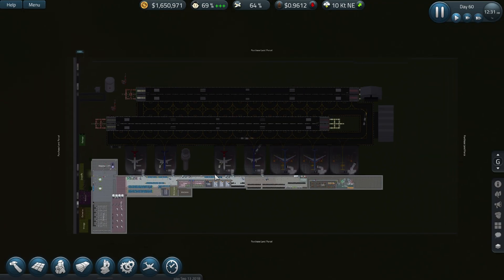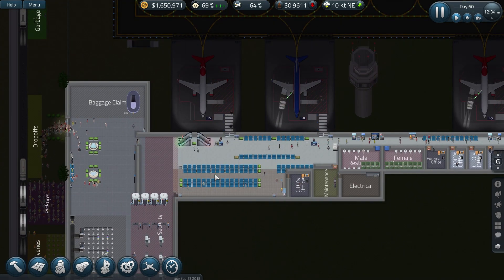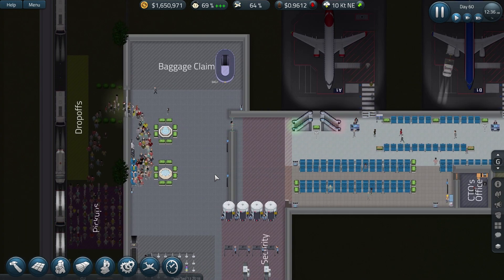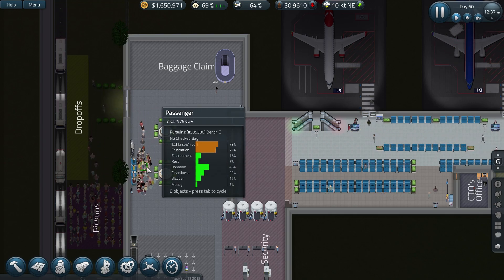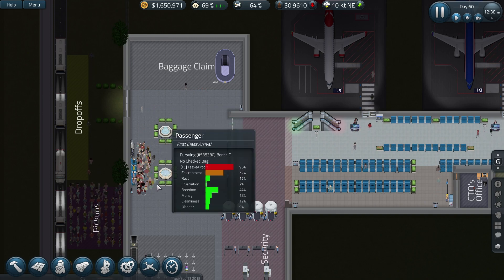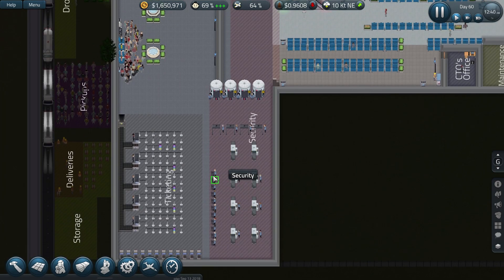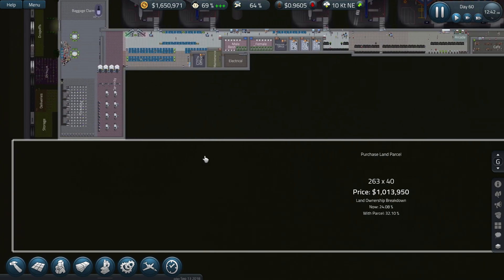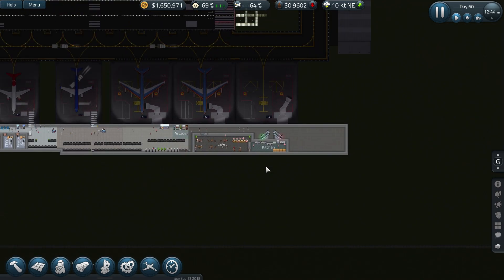Hi guys, welcome back to Penfold Gaming for another episode of SimAirport. On this episode I've decided to go ahead and change the version of the game to the Edge version of SimAirport. As you can see there are a lot of different changes — I notice I can now purchase land at the bottom, which I wasn't able to do previously.